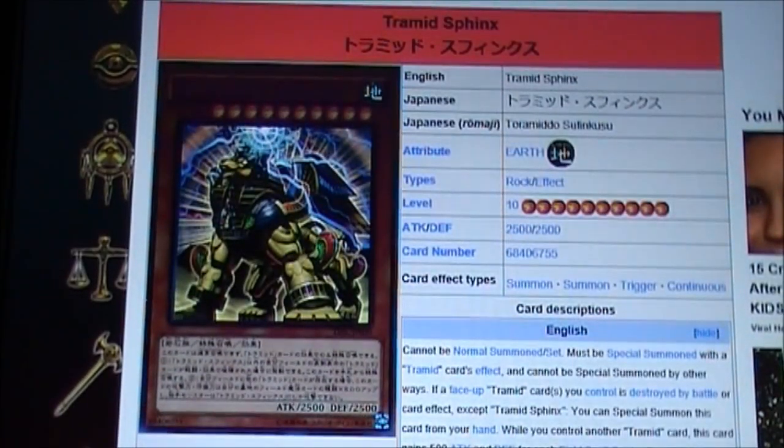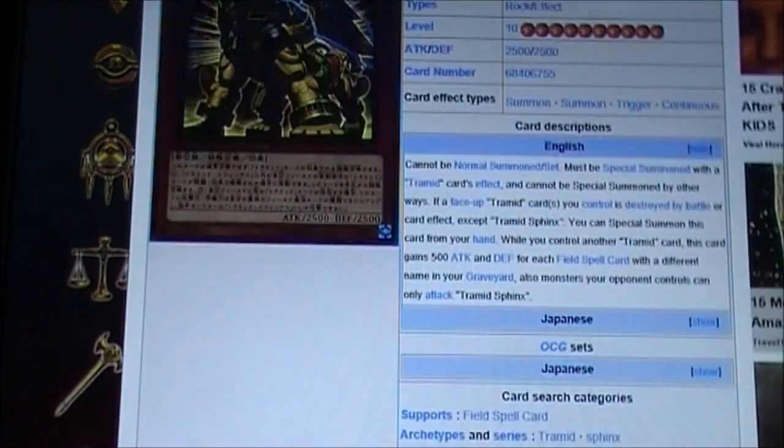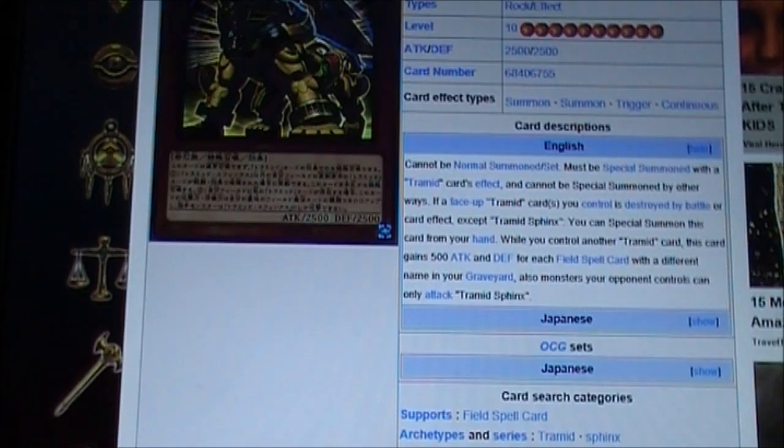Tremid Swings: Earth Rock, Level 10, 2500 attack, 2500 defense. Cannot be normal summoned or set — must be special summoned with a Tremid card effect and cannot be special summoned by other ways. If a face-up Tremid card you control is destroyed by battle or by card effect, except Tremid Swings, you can special summon this card from your hand. While you control another Tremid card, this card gains 500 attack and defense for each field spell card with different names in your graveyard. Also, monsters your opponent controls can only attack Tremid Swings.